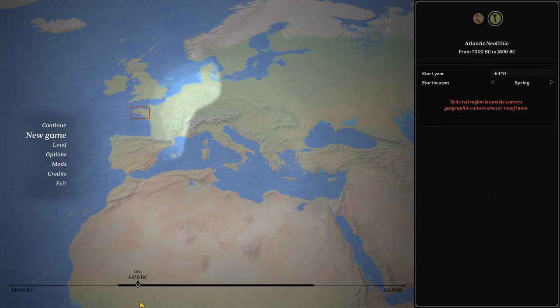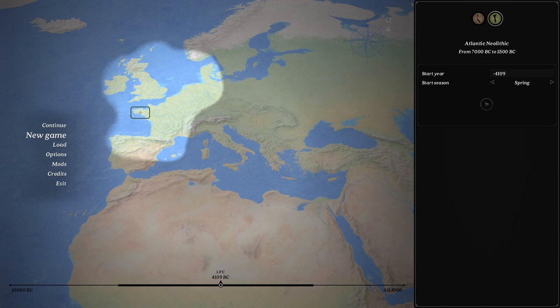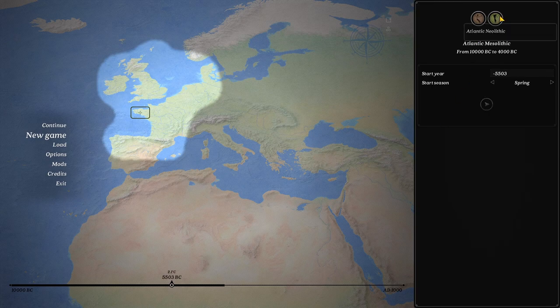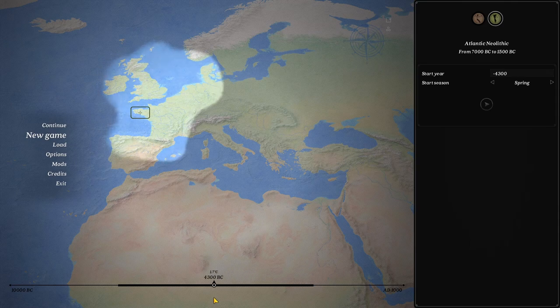For a more difficult game, go closer to the ice age - you can see your area becomes very, very small. For an average game, start in the middle. You can also select either Mesolithic or Neolithic depending on what you want to play and how difficult you want it to be. I really like Neolithic, but for this one we'll start at Mesolithic. You can see the big changes in the map between the two - the trees look different and so forth.